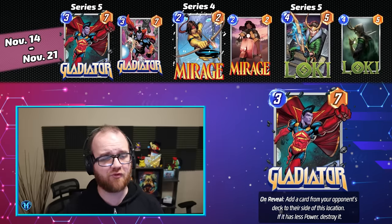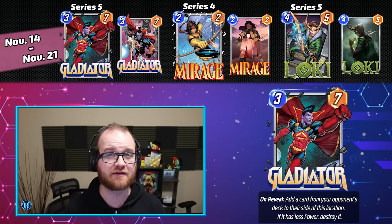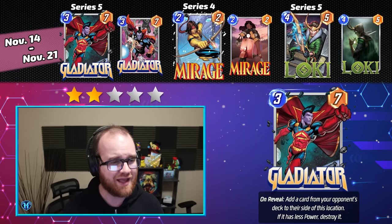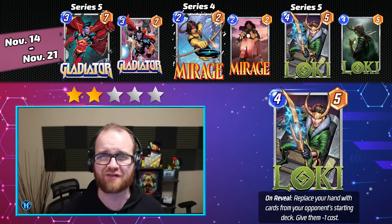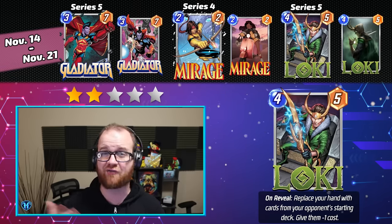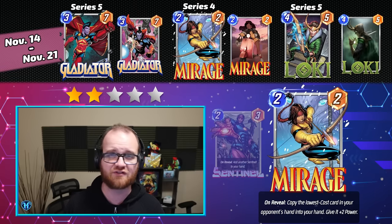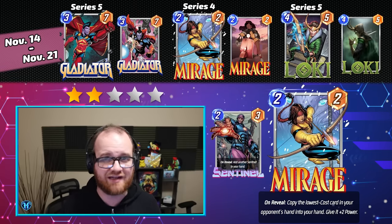Our next Spotlight Cache, running from November 14th through November 21st, contains Gladiator, Mirage, and Loki. I'm giving this week a fairly low rating of 2 stars, one of the lowest you're going to see in the video today. Loki is really the only super appealing thing about this Spotlight Cache — he's Series 5 and a format staple that defines the decks he's played in. Mirage is definitely a replacement-level card; you can sub her out for Sentinel in basically any decklist and be operating at 80 or maybe even 90% efficiency.